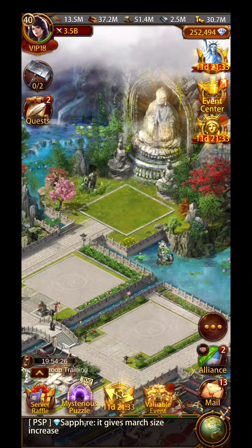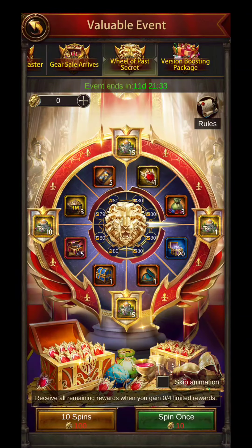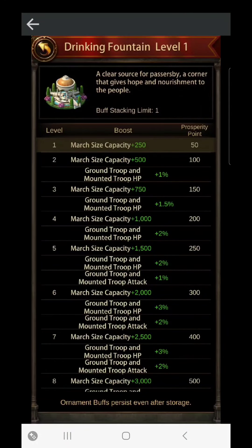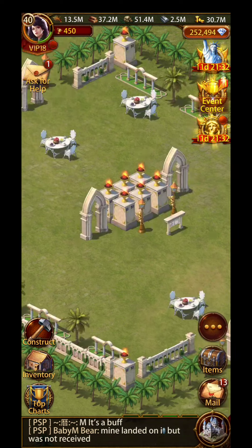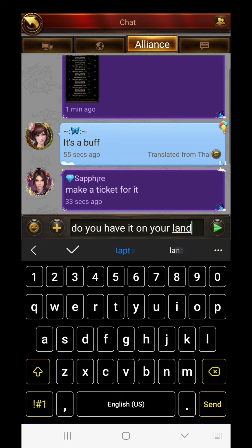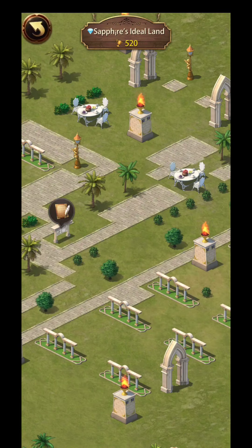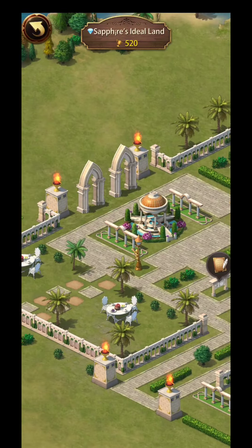Proceed with caution. Obviously the one reason why people are going to want this fountain is because you want to upgrade your ideal land to level two to get the construction boost. I get why people are doing the spinning thing. However, a lot of people are spending a lot of money on it. But when you actually look at the March capacity boost, it's not that much. Also you can go look at other people's lands — I showed you that in another video — and you're able to see what boosts people have. You'll see the fountain there that Sapphire placed.